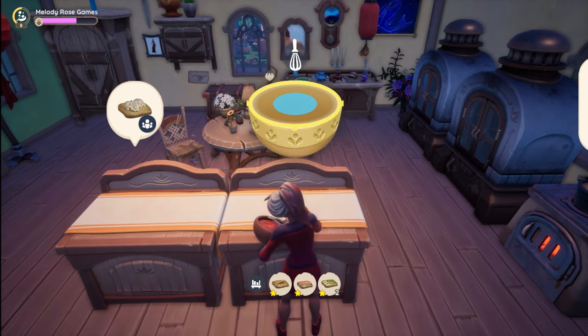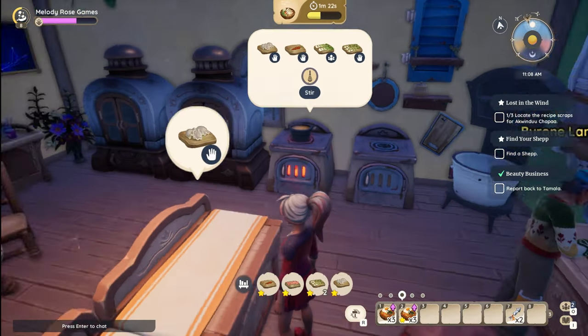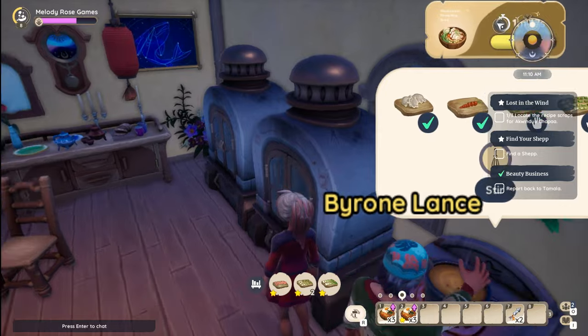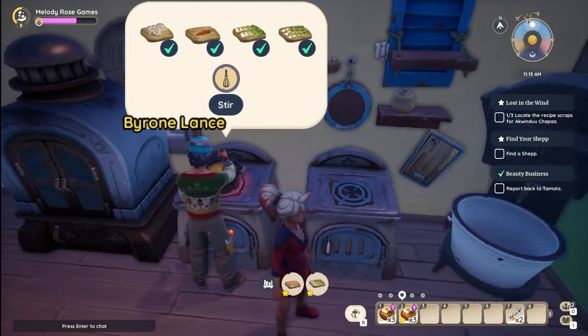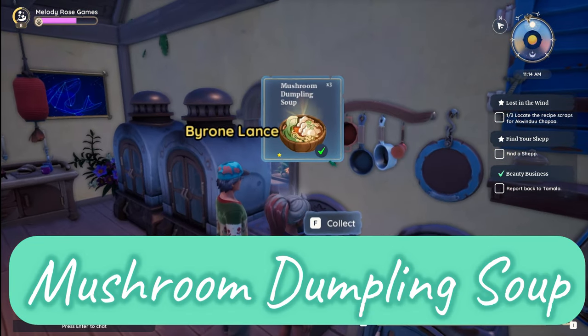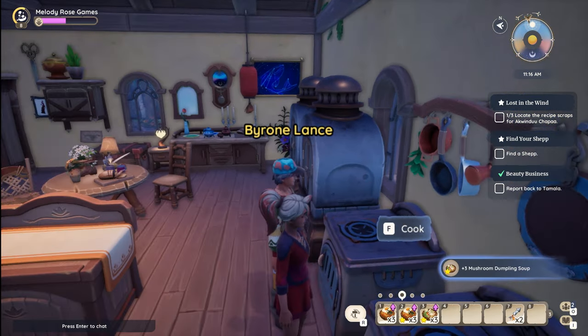I can stir with the best of them — I just can't chop. Let's see what we can add to this pot over here, see if maybe he can stir that up into a usable edible recipe. And we did it — we got mushroom dumpling soup in star value.